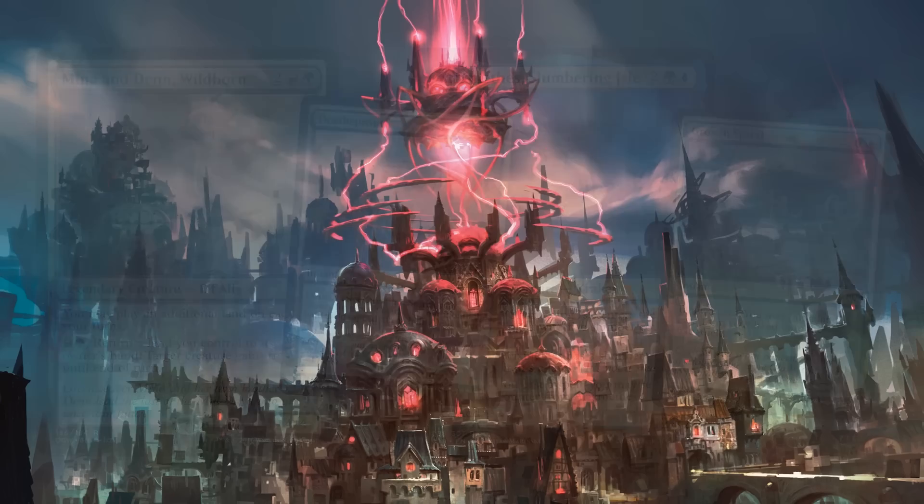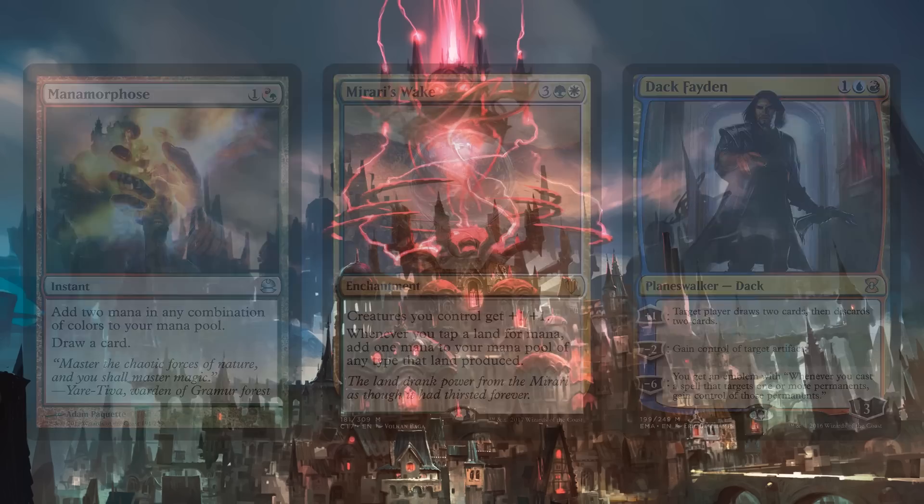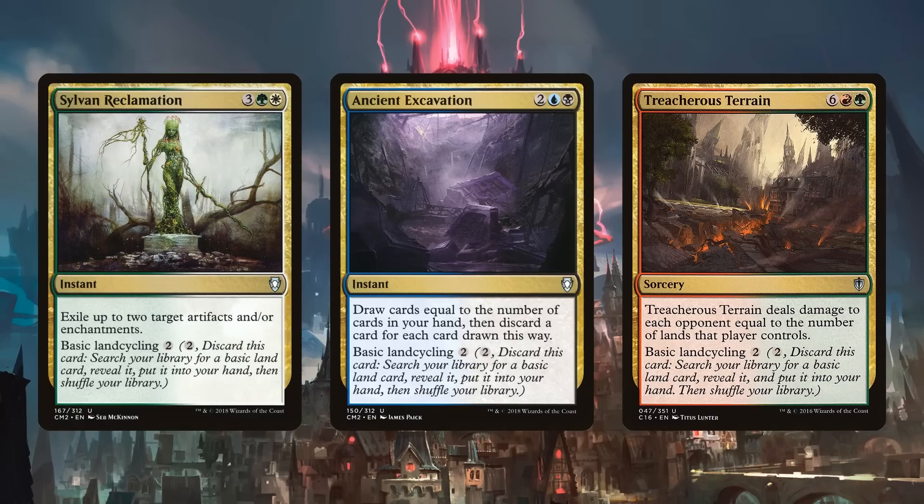For non-traditional ramp: Mana Morphose doesn't ramp us but fixes our mana, and we will have quite a few difficult color requirements in this deck. Mirari's Wake doubles our mana, which is huge but doesn't necessarily get us to Niv-Mizzet mana easily. Dack Faden doesn't produce mana but I'm calling it mana production because you're going to steal one of your opponents' artifacts — hopefully a Chromatic Lantern.